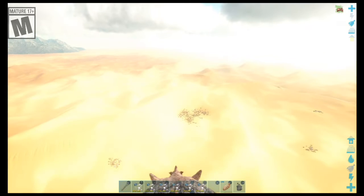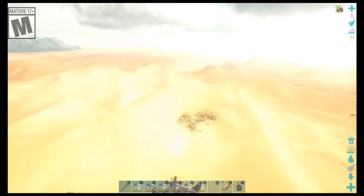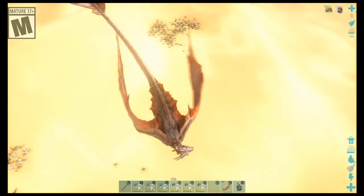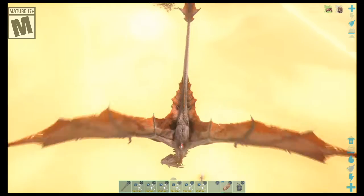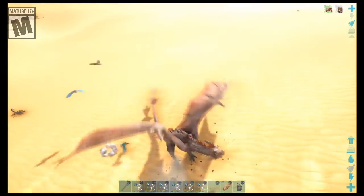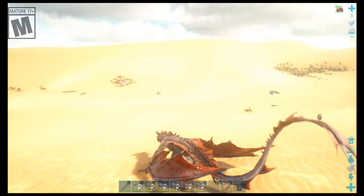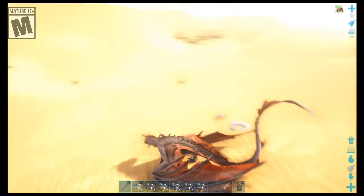Alright, we're going to land at this little oasis out here — this will be our spot. I saw one! There is one right out there. There's one over there too. Unfortunately they're not going to attack while I'm on my wyvern — I don't think they attack wyverns.